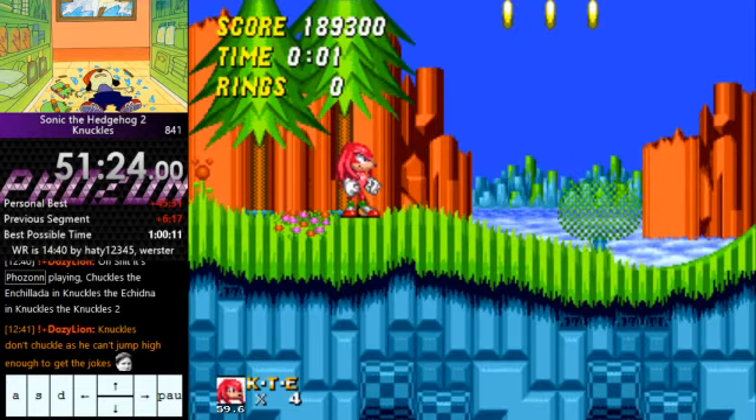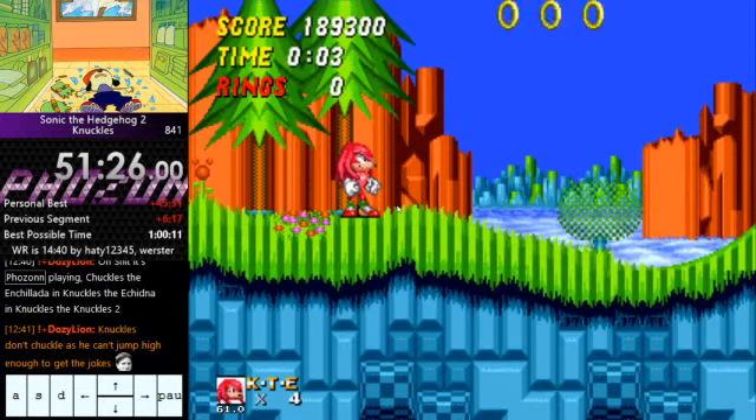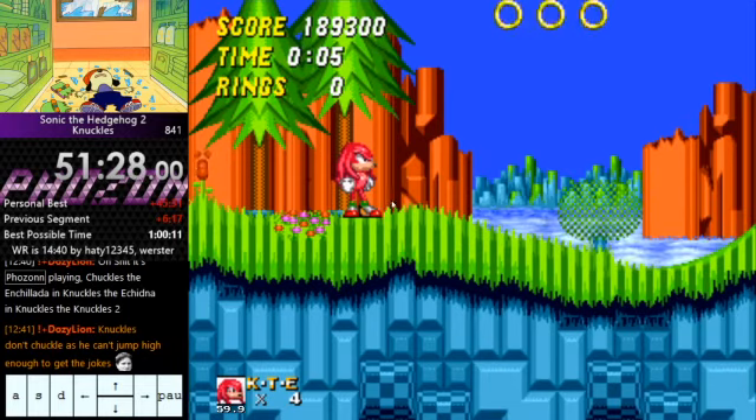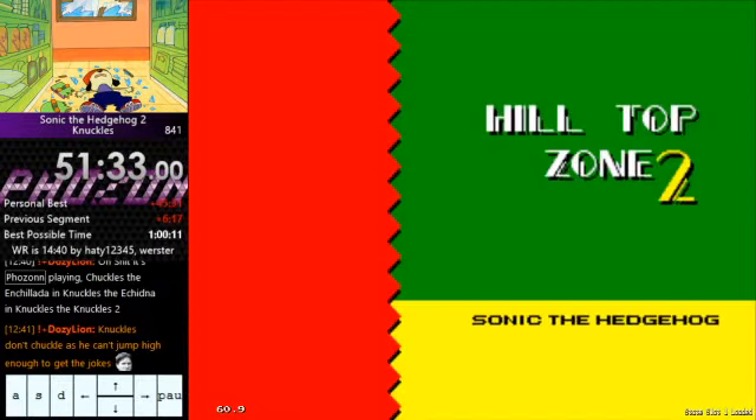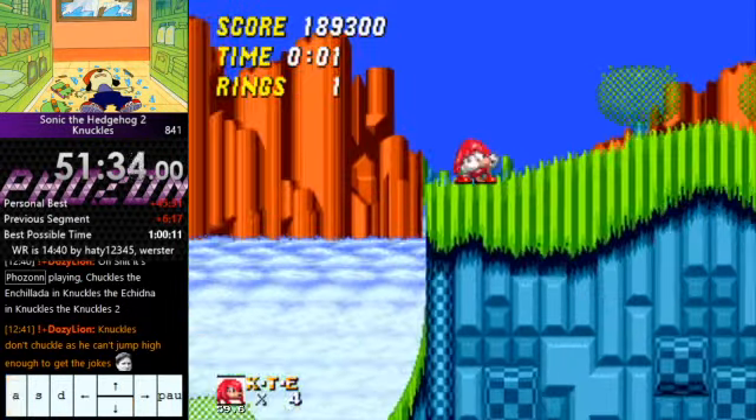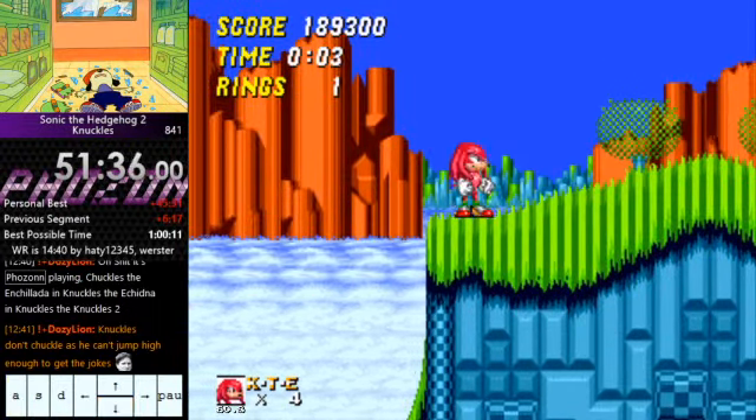Hilltop Zone Act 2: we're going to spin dash as soon as we start and jump as soon as we finish that spin dash, as soon as we come out of that spin dash on this little micro slope here. That sends us up at the right angle. Then glide stop on top of here somewhere.